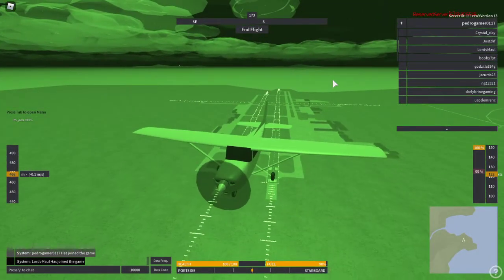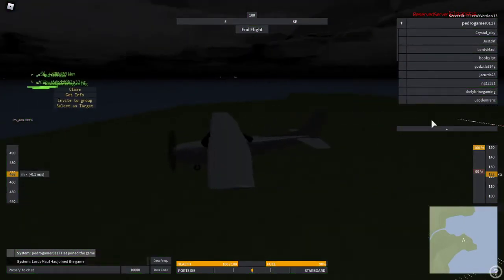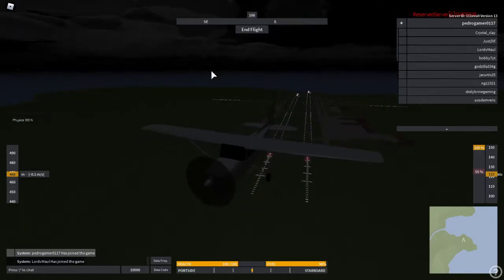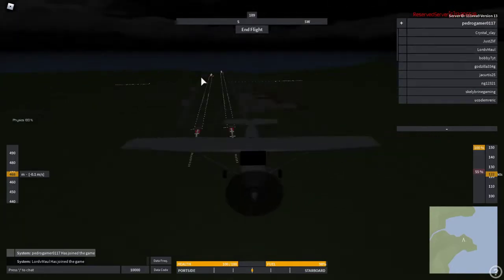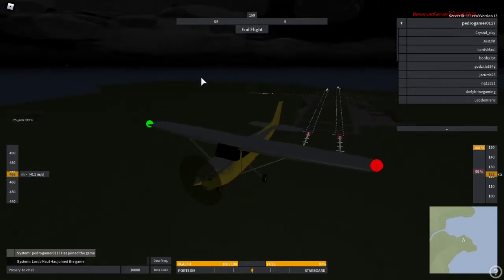If you want to put lights on — say you don't have night vision on and it's really dark — you just press Minus and that should turn on your lights, like that. I just turned them off.